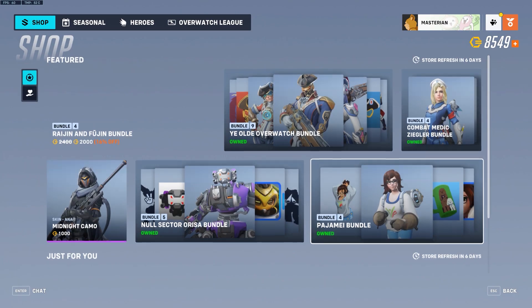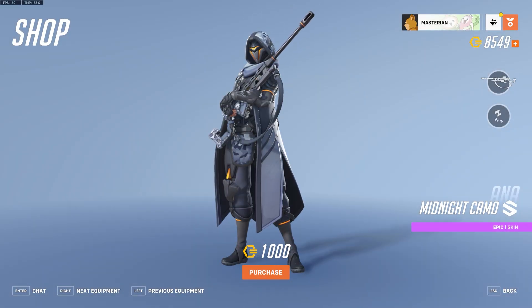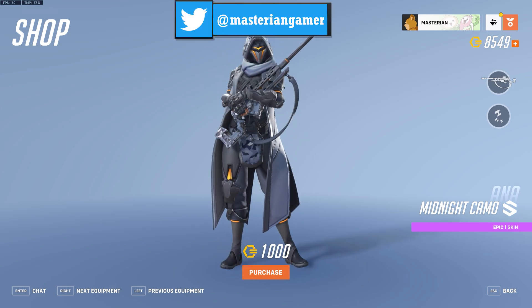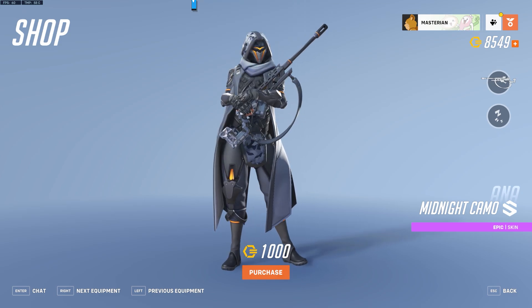There is also the Midnight Camo Ana skin, which I think is a very cool epic skin. I love the mask detail on it and the whole nighttime camo look — really cool. This is one that I might actually end up picking up.